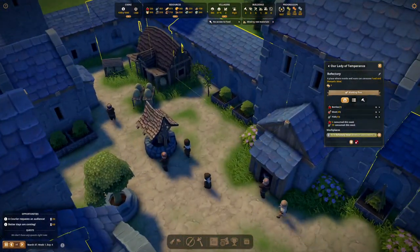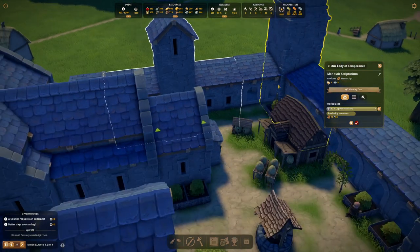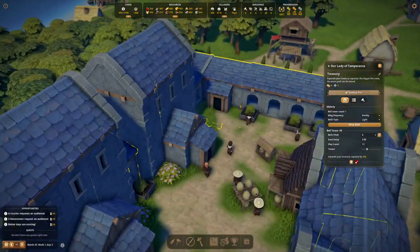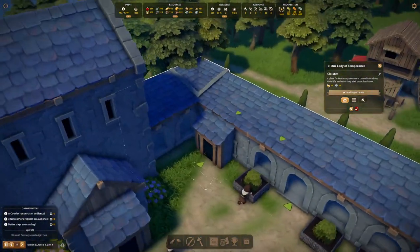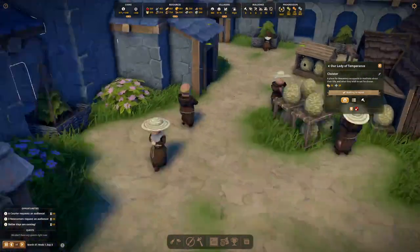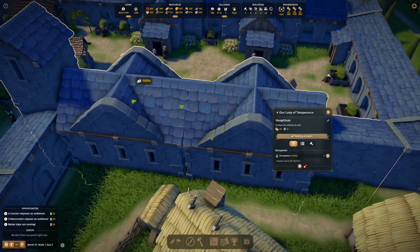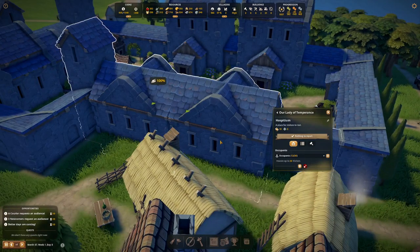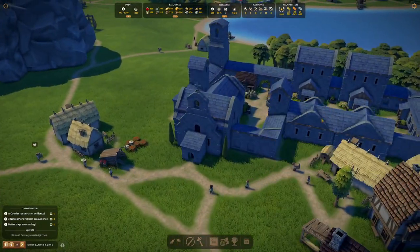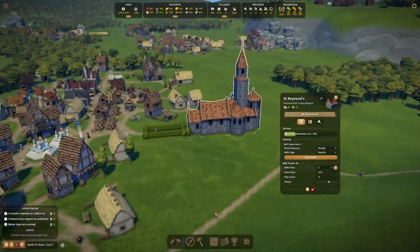There's a scriptorium where they're copying out manuscripts, and this tower is actually a treasury, increasing how much money I can have. This walkway around the outside is a cloister serving a real purpose — once you promote novices to brothers or sisters, they need a cloister to walk in or they get unhappy, which makes perfect sense. This is a hospitium where visitors come and stay, but they take up all the capacity in your church, so your citizens complain there's nowhere to go to mass. So you have to build another church on the other side of town.